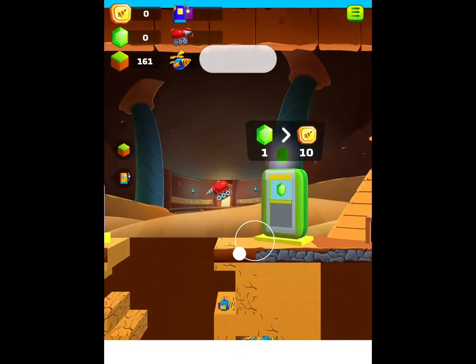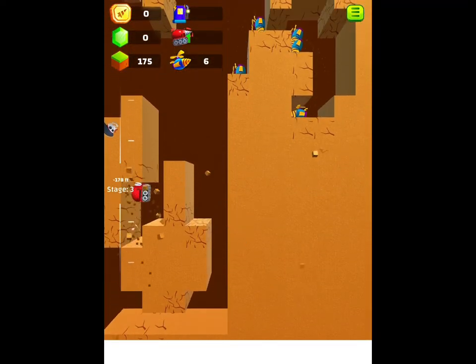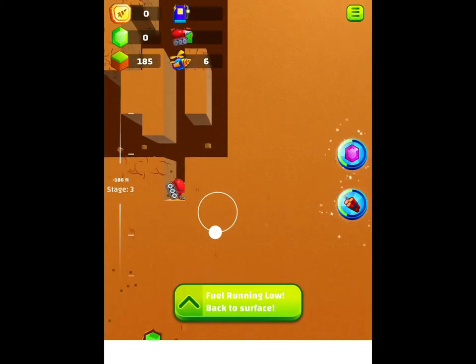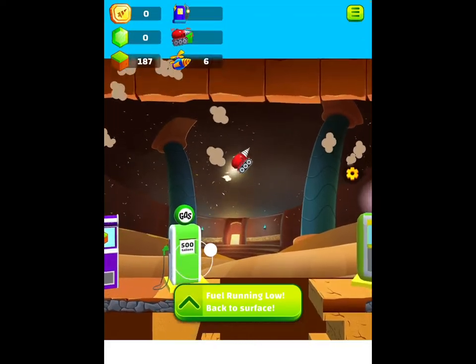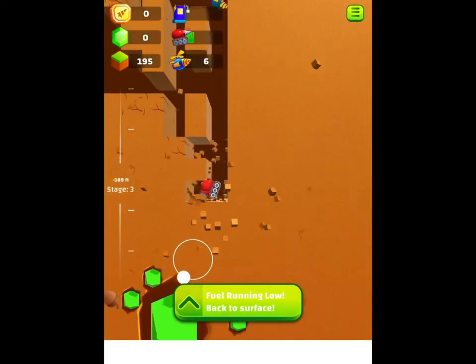Now, let's talk about the positives and negatives. So, let's first talk about the positives. This game is really simple — I'm talking very simple. All you have to do is hold down on the screen and point your finger where you want the drill to go and just drag, and it will make the drill move so you can dig and find stuff.